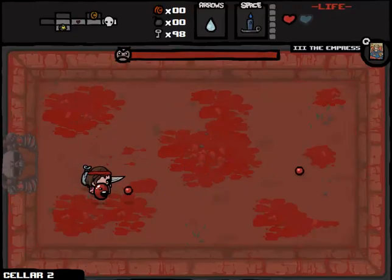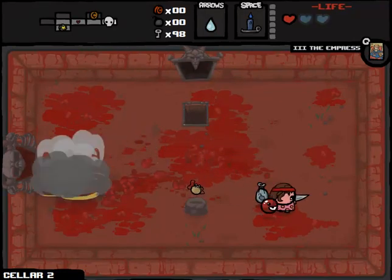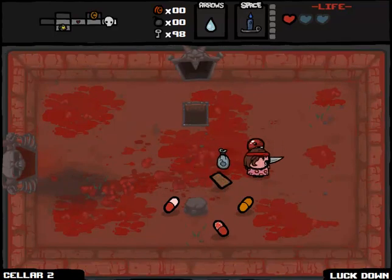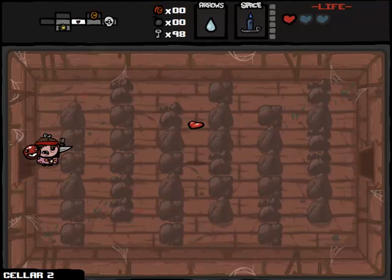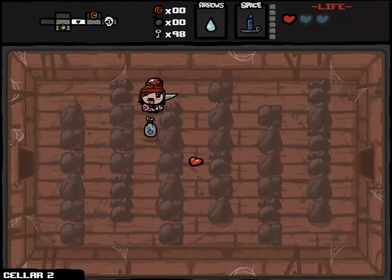Shops are going to be important, but we don't have nearly enough money yet and probably never will. Here's an interesting point - if this red pill ends up being good, which it's not, that could have been a good coin purse. Telepills have taken us two rooms away, which is not really that big of a deal. I think we're ready to leave the Cellar Part 2. So far, so good.